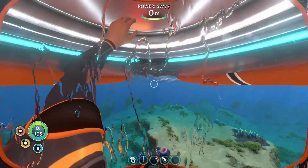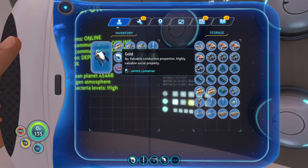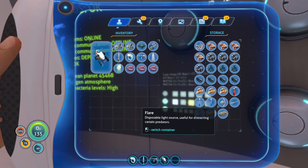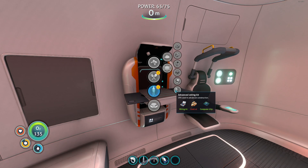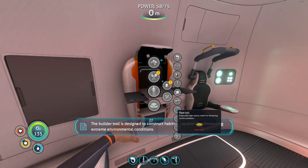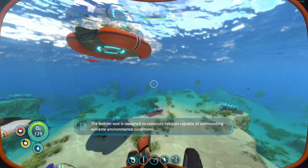What was I doing? I keep forgetting what I'm doing. Grab the silver, deposit that stuff. The wiring kit. We got a habitat builder! The builder is designed to construct habitats capable of withstanding extreme environmental conditions. Because now we just got a spot we want.